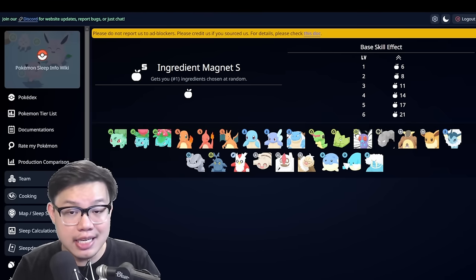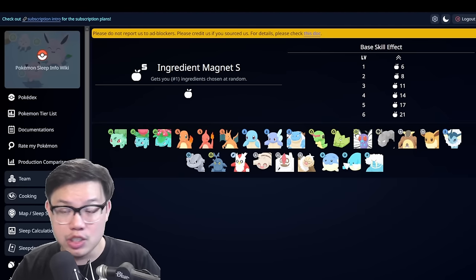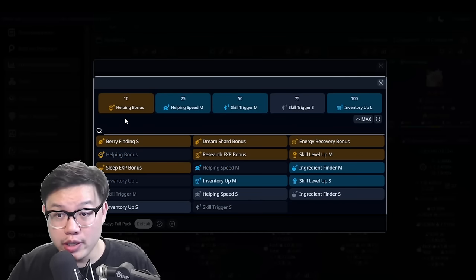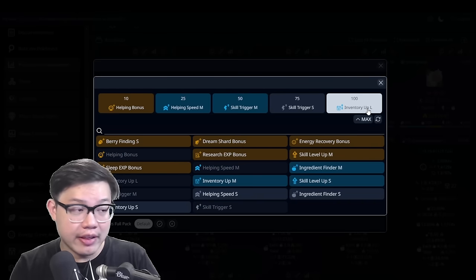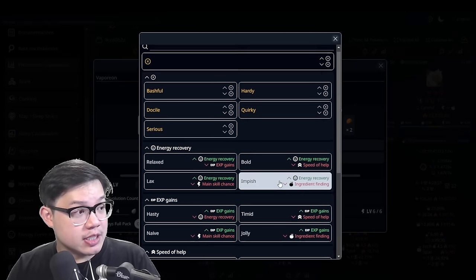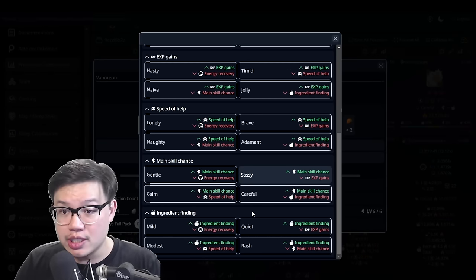You're going to need main skill seeds if you're going to optimize, really maximize the returns from your Vaporeon. These are some of the stats you might be looking for for a good Vaporeon: helping bonus, helping speed, skill trigger M, S, even inventory is fine. Other things like berry finding, that's also good. For nature, speed up or main skill chance up — these are all excellent skill specialist stats.